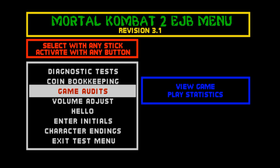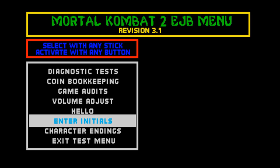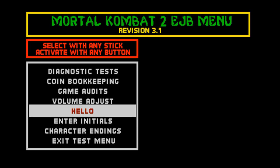Here is the Mortal Kombat 2 Ed Boon hidden menu, which is pretty much the same. You get to adjust the volume, see Ed Boon's hellos, enter initials for your default high score, and view character endings. The code for this is: Player 1 Block 5 times, Player 2 Block 10 times, Player 1 Block 2 times, Player 2 Block 8 times, Player 1 Block 2 times. It's a little bit shorter and easier.